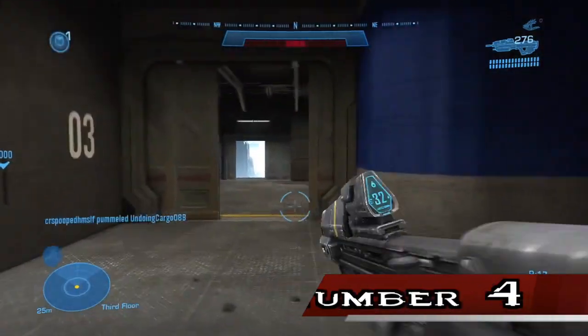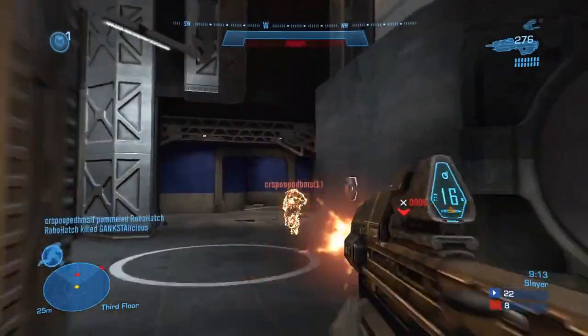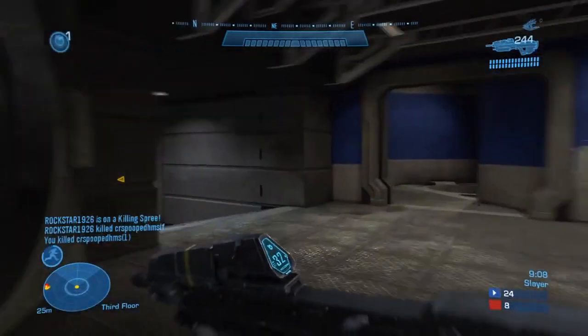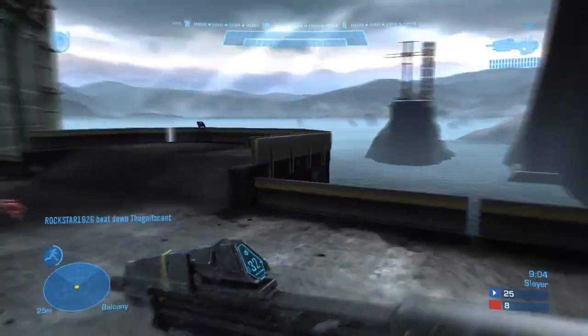Number 4. Speaking of Halo Reach's Assault Rifle, the MA-37 is by far the weakest in-game Assault Rifle. The MA-5B kills a Spartan in 15 rounds, the MA-5C kills a Spartan with 16 rounds, but the MA-37 kills with 19 rounds.